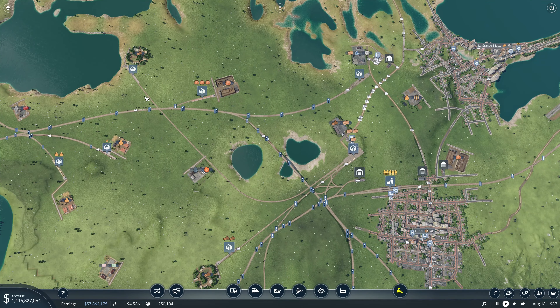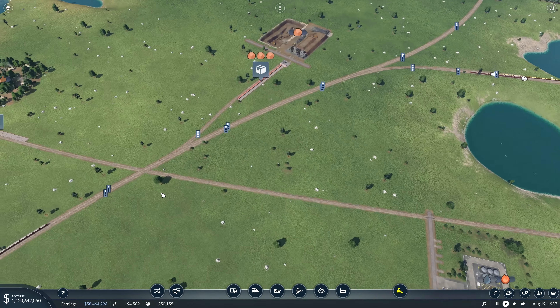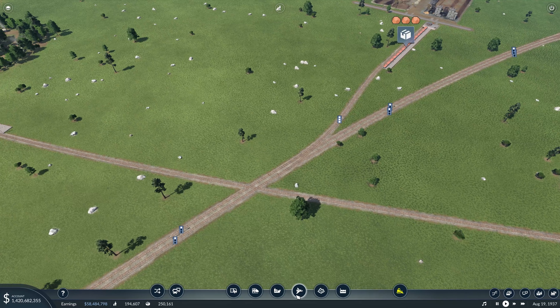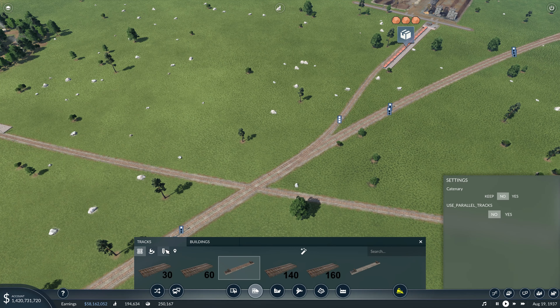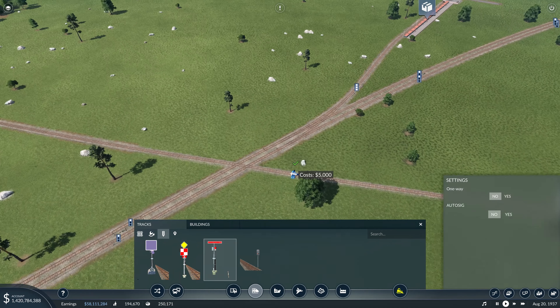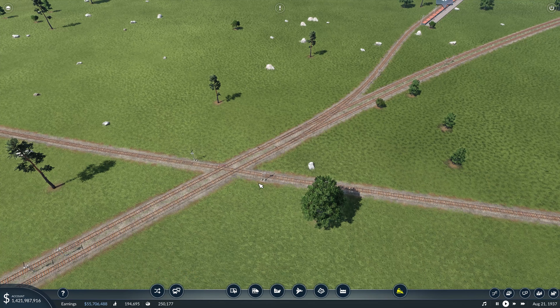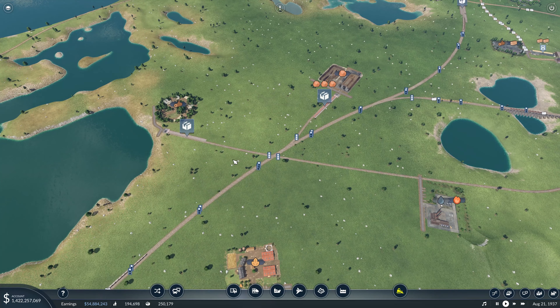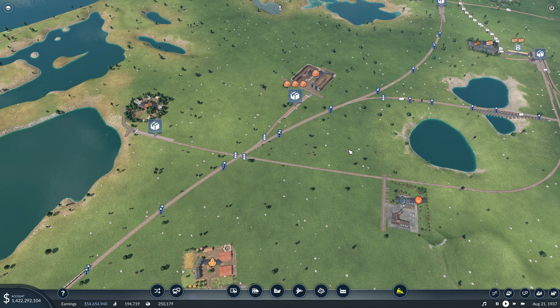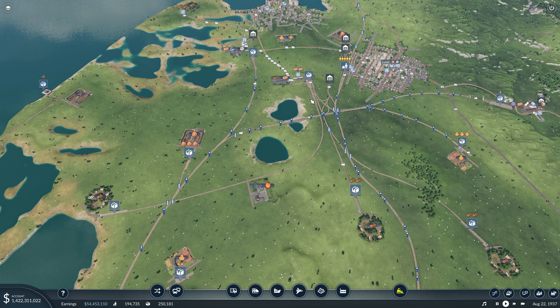There we go — that should start bringing even more logs over. Very simple line. We're going to need to get a signal here. I think we're using this one — we don't want one way, we want two way. There we go, so it can stop if there's a train in the way. That should get more logs going there.